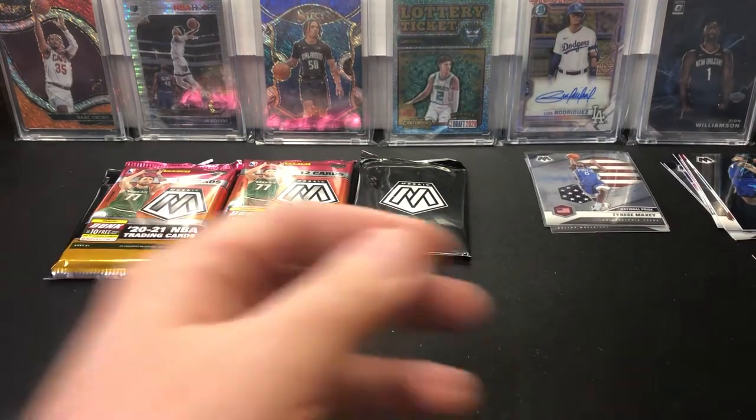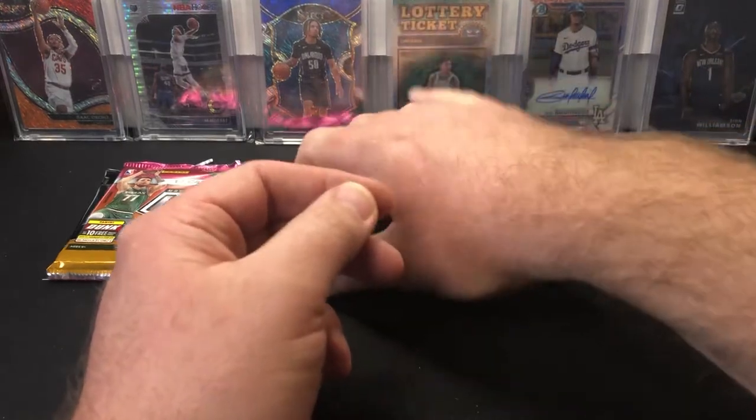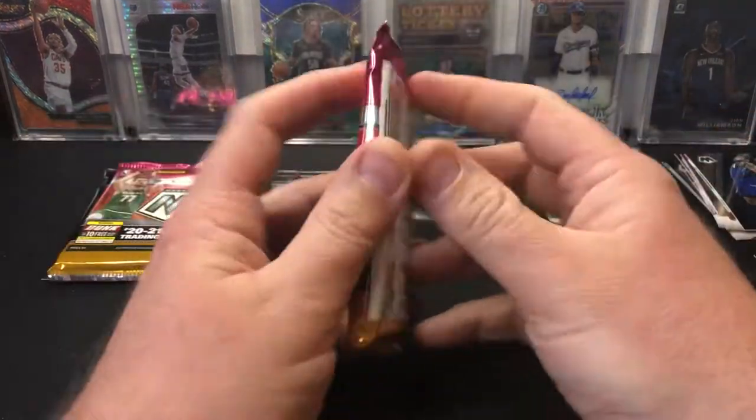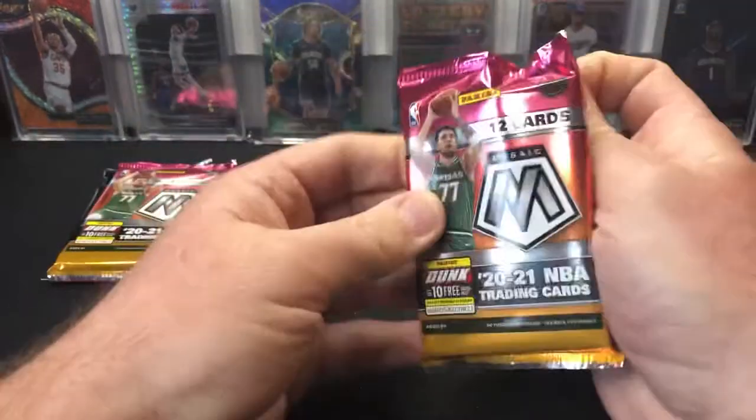I like that Neesmith green — that's a nice looking card. We're going to do the base packs first and then we'll do the camos after.